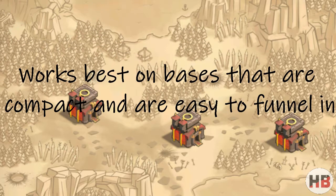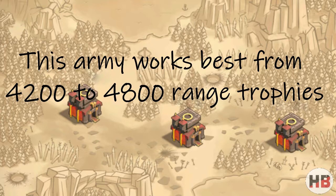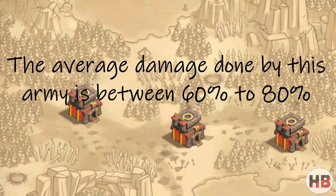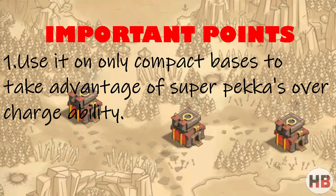It is most effective on bases that are compact and easy to funnel into. In my opinion it works best in the range of 4200 to 4800 trophies. The average damage done by this army is in the range of 60 to 80%. For best results, use this army only on compact bases to take advantage of Super P.E.K.K.A.'s overcharge ability.